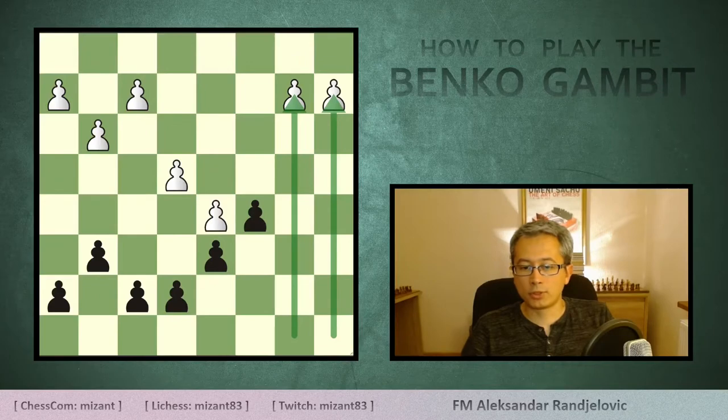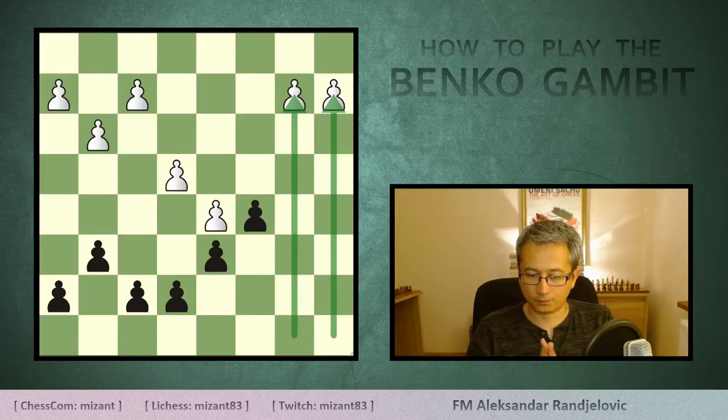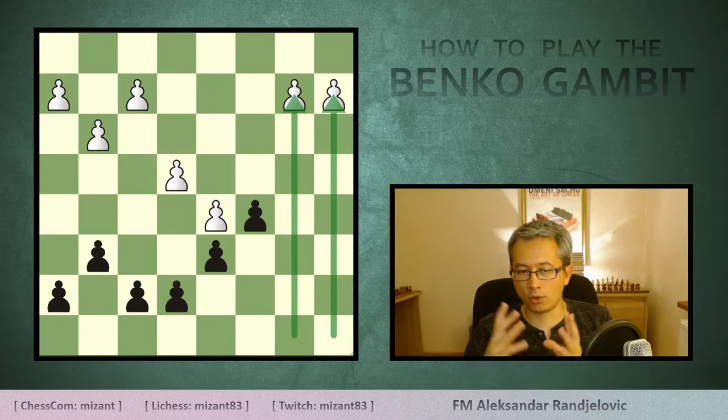This is the Banco pawn structure. Note the fact that two files on the queenside are half-open. The black rooks can occupy them and exert pressure. Structurally there are no obstacles for black pieces on the queenside, which means that the better chances for black overall are on this side of the board, while white will probably play through the center or on the kingside.